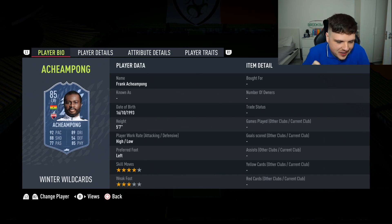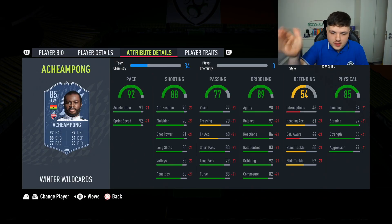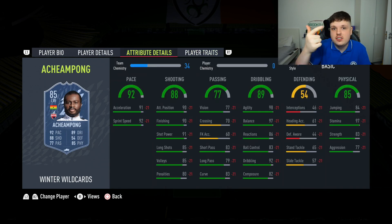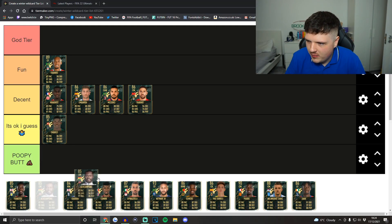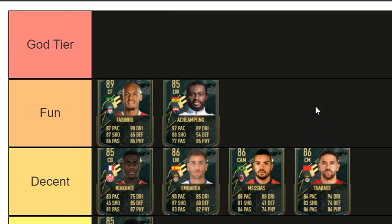Next up is Frank Achimapong. I was saying in the last tier list about showing love to leagues that aren't the Premier League or La Liga — they finally got out a Chinese league card. Four-star skills, three-star weak foot, absolutely rapid, 98 agility, 97 balance, finishing out the wazoo. This card looks phenomenal. The only bad thing is he's Guinean and plays in the Chinese league, so it's going to be hard to link him — but if he was in the Premier League, that's a world-class winger.